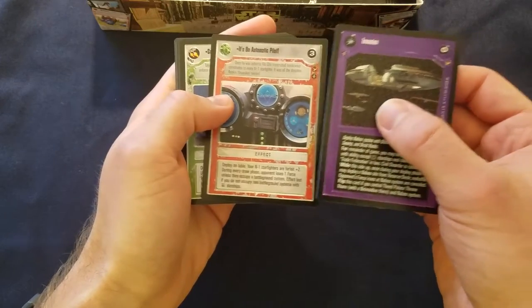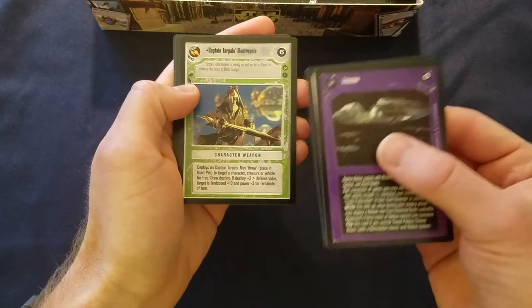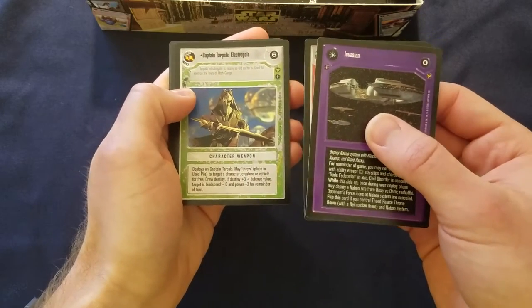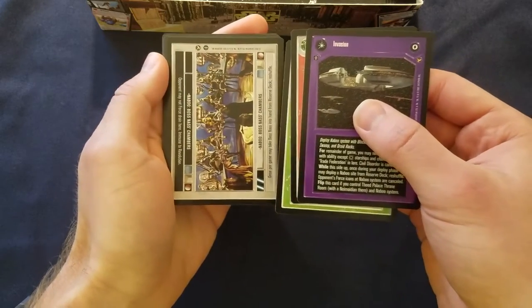Good bonus for N1 Starfighters. That's actually not the rare — that's Captain Tarpal's Electropole. These were kind of cool because you throw them, use them as a weapon in battle. They weren't that great, but they had high destinies and you recycle them back into your deck. It makes somebody power minus three, so not terrible. That's a pretty good Uncommon to get.